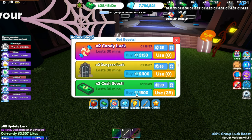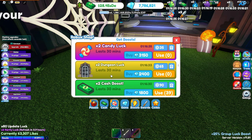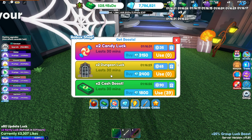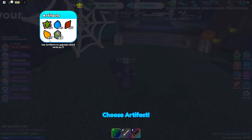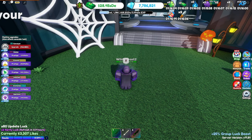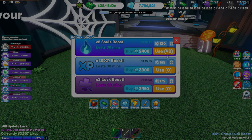Let's head over to the boosts. We've got candy luck — self-explanatory, it gives you better odds for getting candy from dungeons. Dungeon luck gives you better luck in general for dungeons. Scrolling down, we've got artifact luck, which gives you better odds for better artifacts and more artifacts in general. I already have 17 legendaries, so it shows it can be useful, though I've only gotten one impossible total.